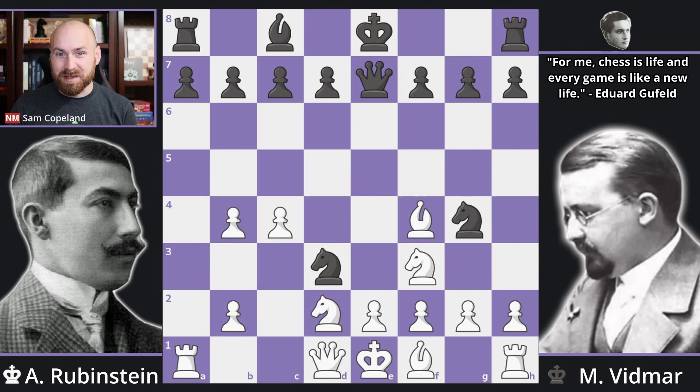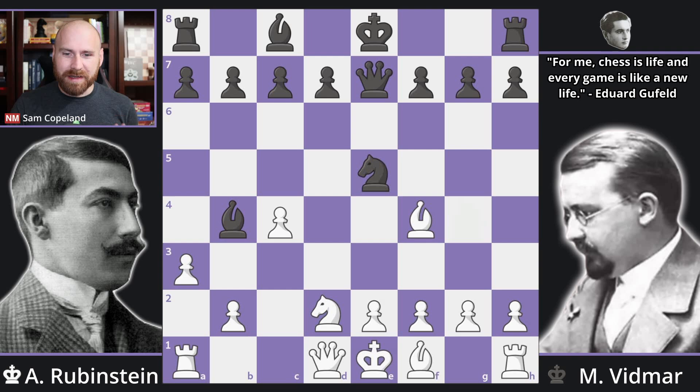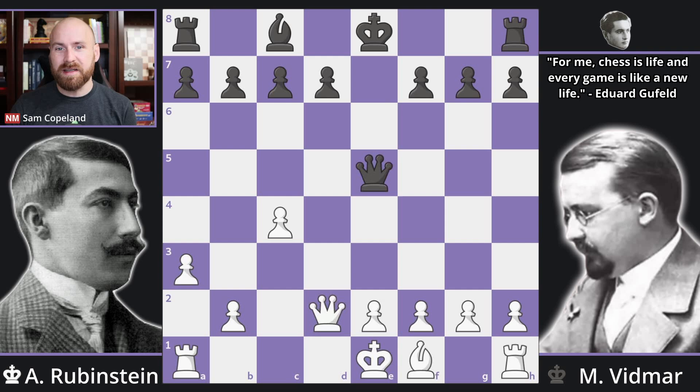White doesn't have to allow the smothered mate — instead you can capture on e5, black captures again still threatening the mate, and now bishop takes e5. Since our bishop is hanging, we have to throw in the intermediate move bishop takes d2, and after queen takes there's queen takes on e5.